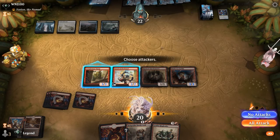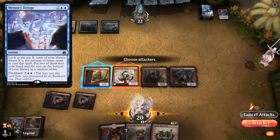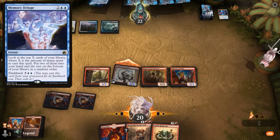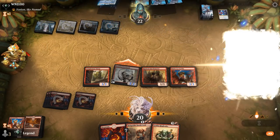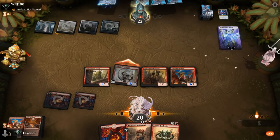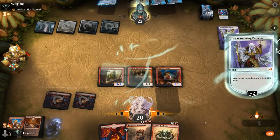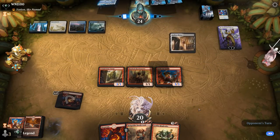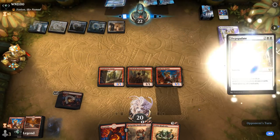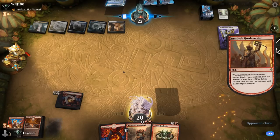We might be giving the opponent extra time if they have Memory Deluge to draw. I'll send in Firebrand. They could Emperor — make a Knight token to trade — that's fine by me. We'll exile it instead. Depopulate wipes the board — opponent keeping up one mana. We exile two lands and a Squee, so could have been better.